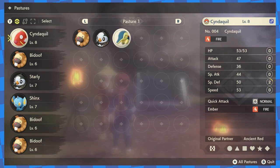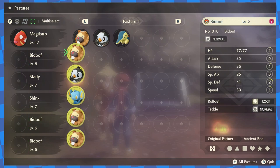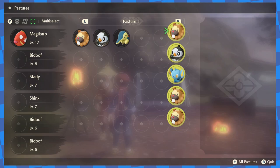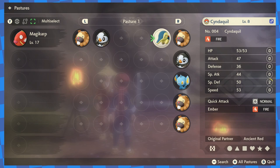After catching the Magikarp, I teleported back to camp, added it to my party, and removed everyone else. Because I'd gotten Magikarp in an area I wasn't supposed to be able to get to yet, its level was higher than the rest of my team, yet every single stat besides speed was still worse than Cyndaquil's. This was clearly going to be a very fun adventure.